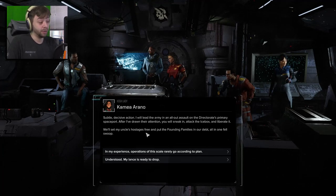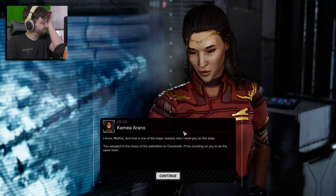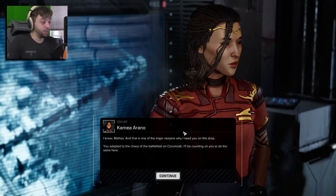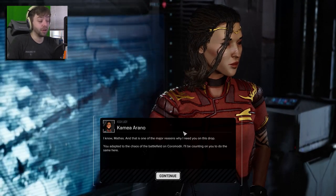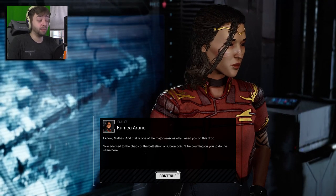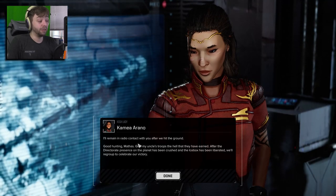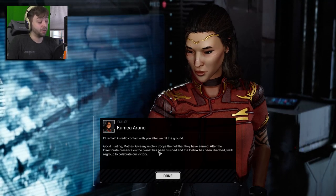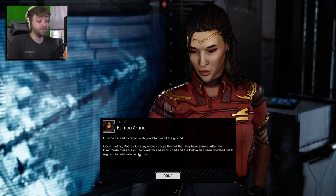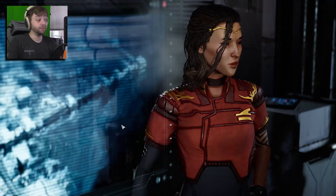The army will be safe — population centers like the Icebox use ultrasonics to keep the swarms at bay. Subtle, decisive action: Lady Arano will lead the army in an all-out assault on the Directorate's primary spaceport. After she's drawn their attention, we sneak in, attack the Icebox, and liberate it — set the hostages free and put the founding families in our debt, all in one fell swoop. In my experience, operations of this scale rarely go according to plan. I'll be counting on you to adapt to the chaos.